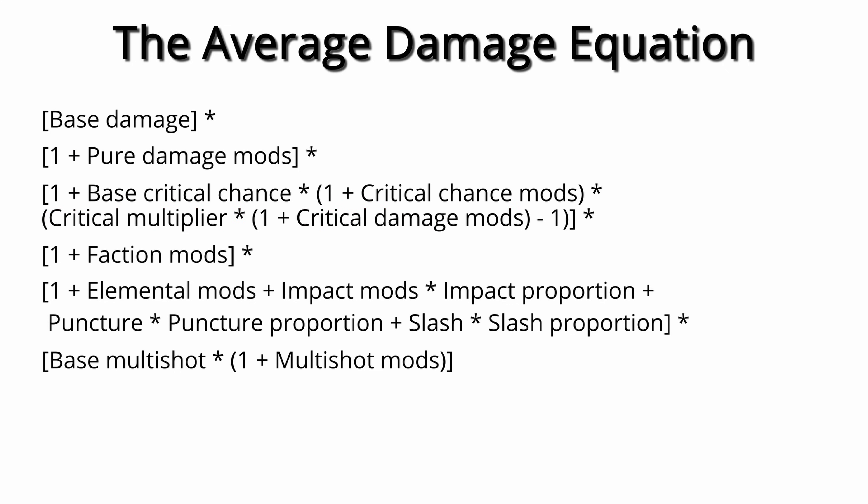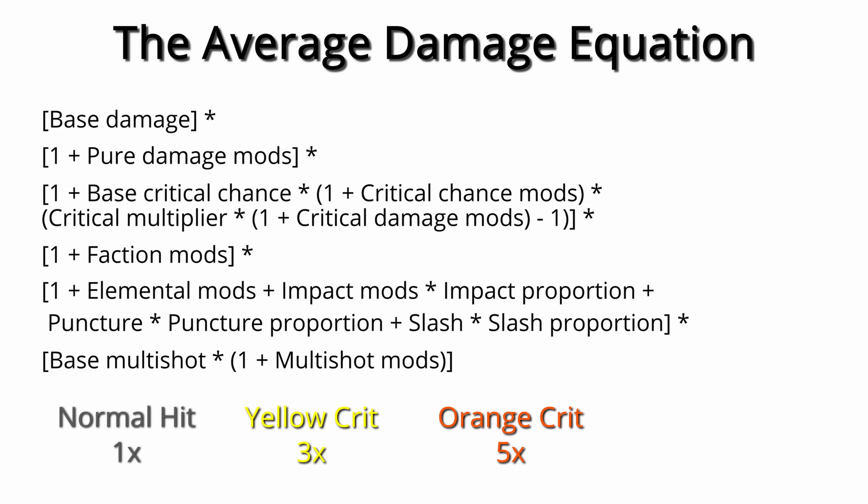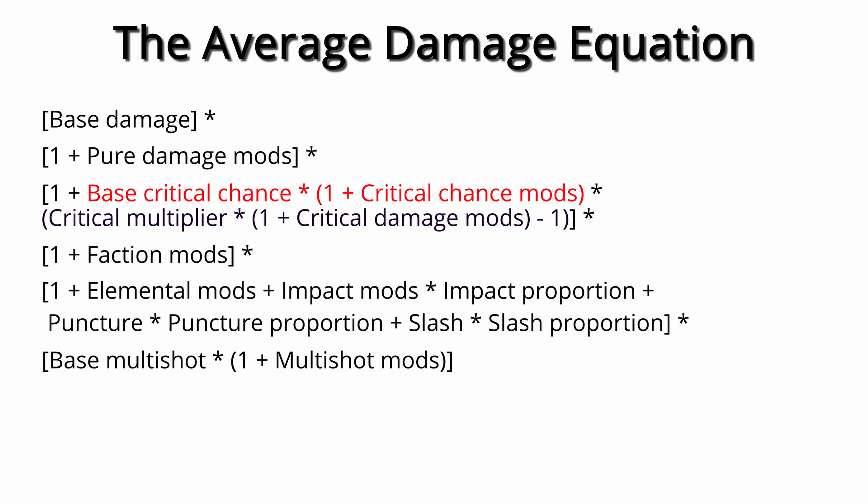This means we don't need any fancy changes to accommodate orange or red crits. Each additional crit tier gives us the same damage bonus again — that is, 1x less than the multiplier shown in the arsenal. So on a 3x crit weapon: normal damage is 1x, yellow crit is 3x, orange crit is 5x, red crit is 7x, and so on. By directly multiplying our modified critical chance with our modified critical multiplier (without the 1x), we get our average critical damage multiplier. This accounts for shots landing lower or higher crits, all in one simple set of terms. Note this equation isn't including any absolute values — things like Arcane Avenger would need to be added in here too.